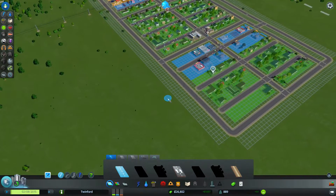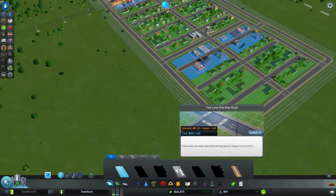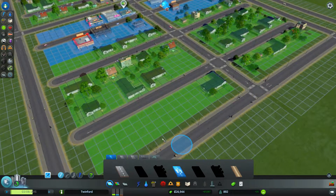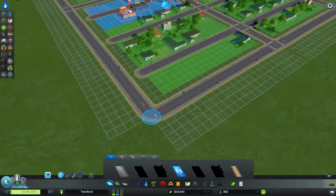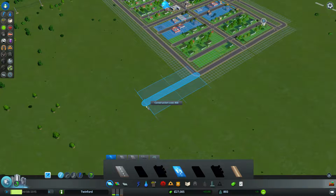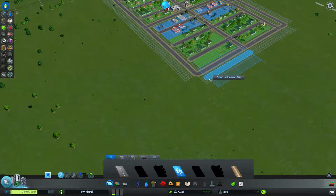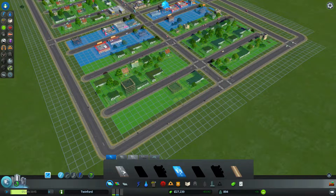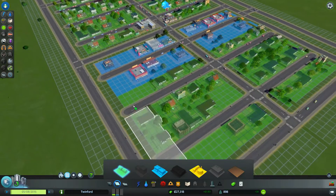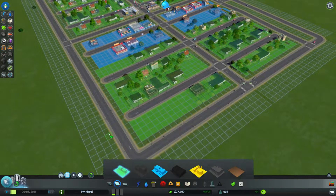Let's start by expanding out from this area. I want to go one-way road in the right direction this time — that way. I want to go out two notches for the housing. So we've done two notches plus three. Does that make a difference? Will they use that? We'll find out.